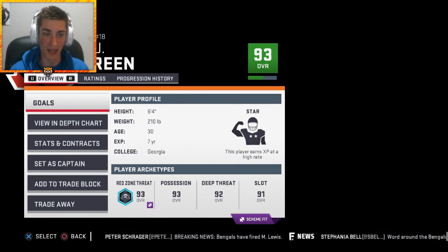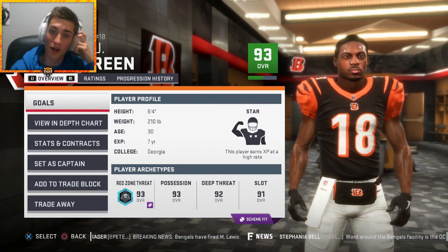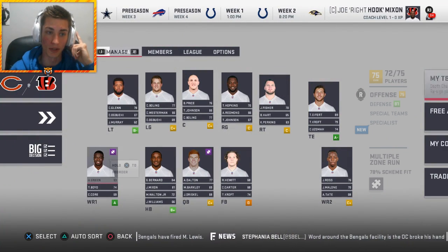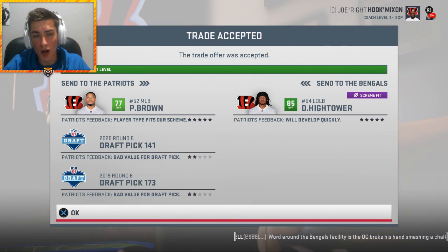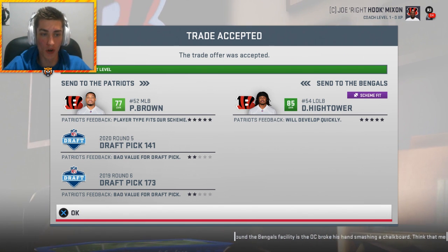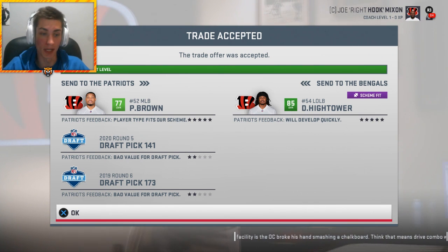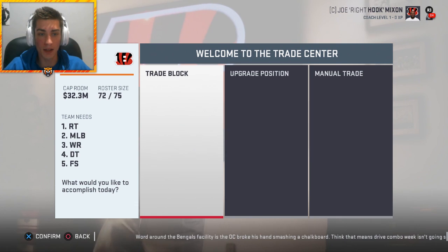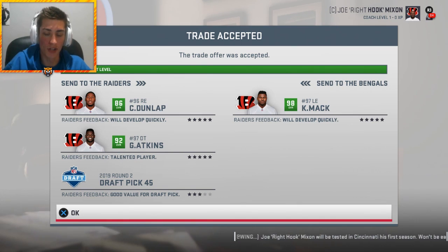I'm gonna try to hold on to AJ Green, but he is 30 and he's gonna be like 90 overall by the end of the year - it's tough with regression in Madden. I'm not sure why the Patriots' interest in Dante Hightower is so low, but I don't mind at all. Preston Brown, a fifth in the future next year and a sixth this year gets me Dante Hightower. I don't know how that worked, but it did.